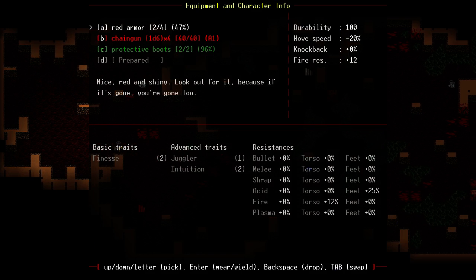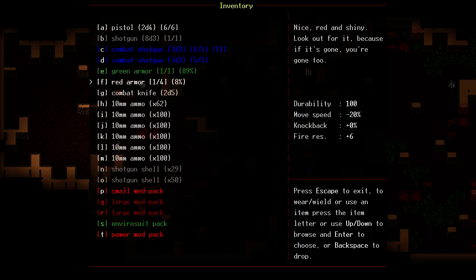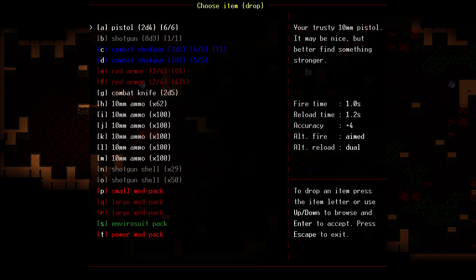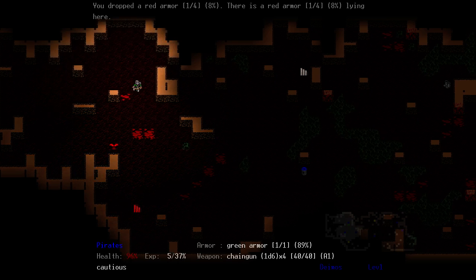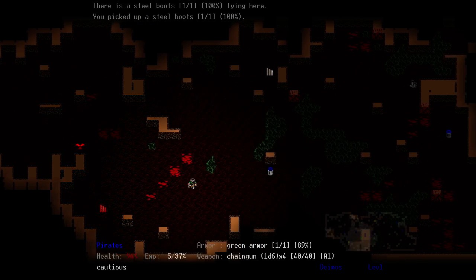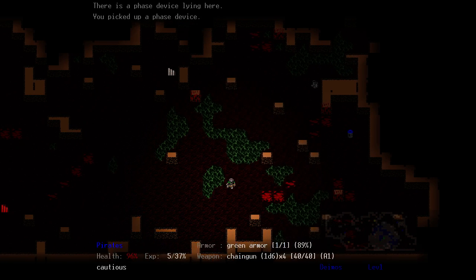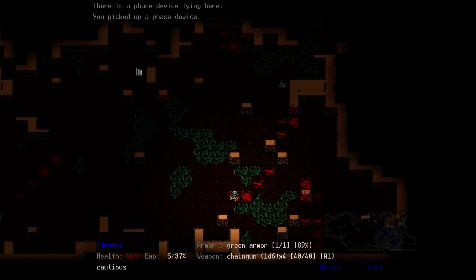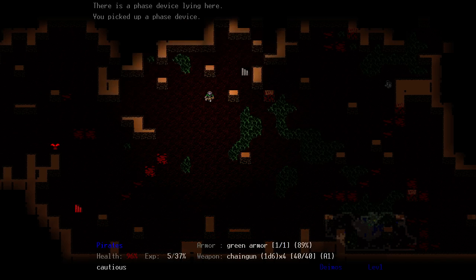We did lose a lot of health packs and armor previously — this armor is only at 47, I think we should switch it out. The green armor's at 8% — we should just drop that. Let's drop the 8% red armor, we don't need that. Let's grab the boots just in case, you can always drop them later. Might want both of these teleports too — teleport out of a sticky situation, probably into another sticky situation. We got the room to carry stuff, might as well.